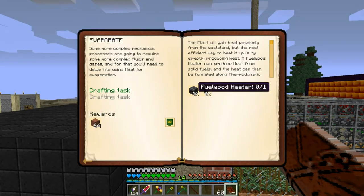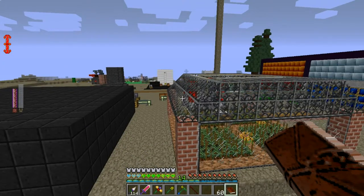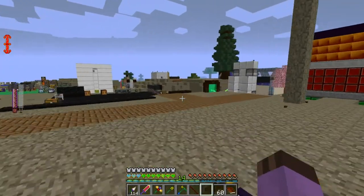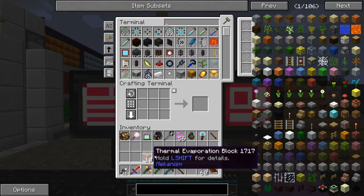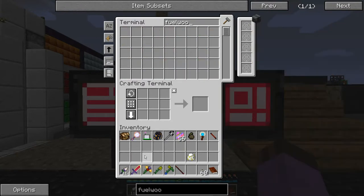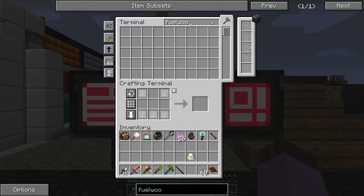The quest is calling for me to make a fuel wood heater and thermodynamic conductors — that's an okay means of making heat; it burns fuel, the traditional way. But I'm probably going to make solar for this instead — make this a solar evaporator, just for the sake of pure laziness. My true lord and master. But let's complete the quest: fuel wood heater — two furnaces, some plating, and a steel casing.